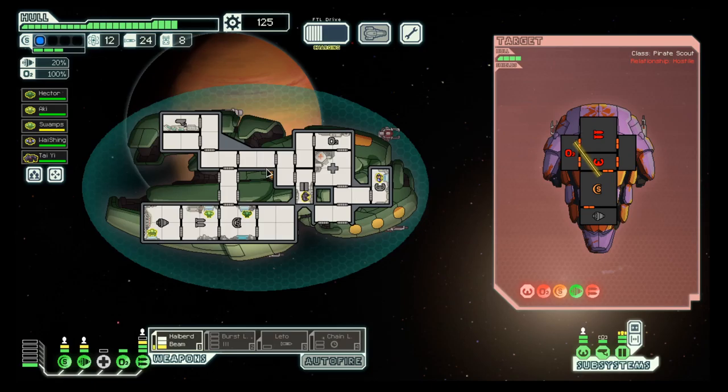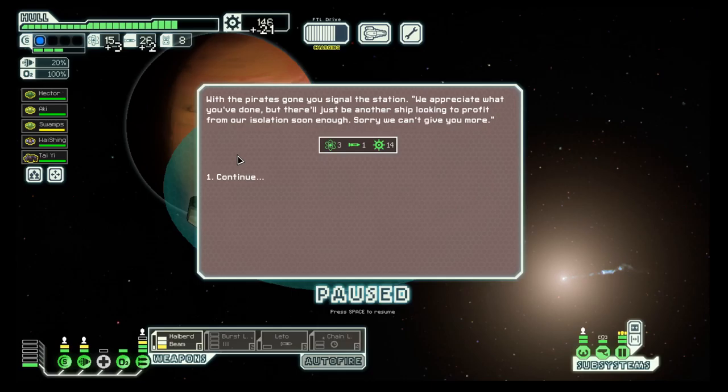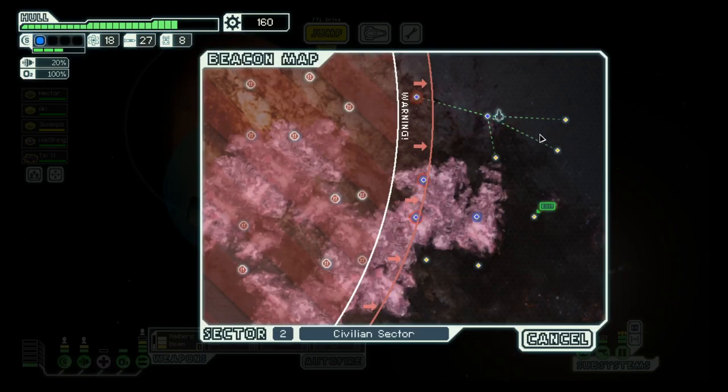Their weapons are down, their shields are down — that was a pretty successful hit. Their shields are coming back but they are gone anyway. Double reward, yes! That's what I like to see.